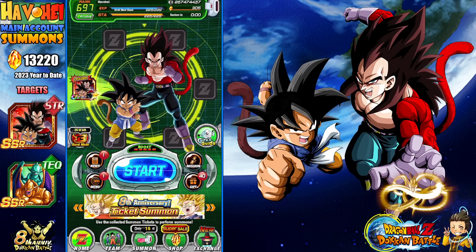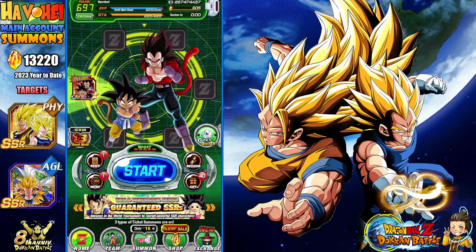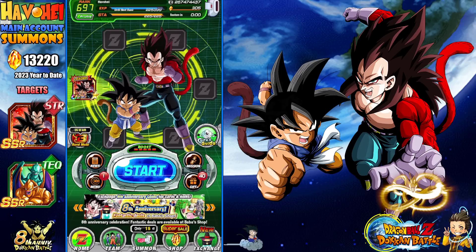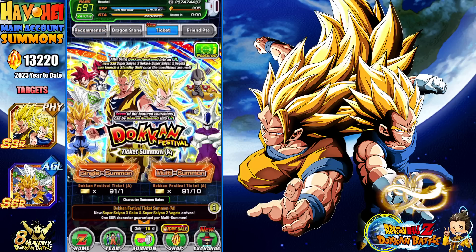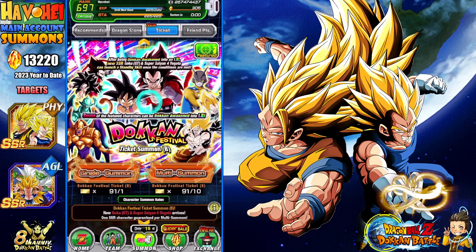And all I really need is my first copy of the Spirit Bomb Z and I'm pretty much done with these banners. I can pick up the dupes of the other units if I needed to — most of them are actually rainbowed. I did forget to buy the tickets, and that's really what I'm diving into right now: the Dokkan Festival exclusive ticket banner. I have 91 tickets on both of them now. I really don't need to summon on this banner, but I ended up buying the tickets anyway.